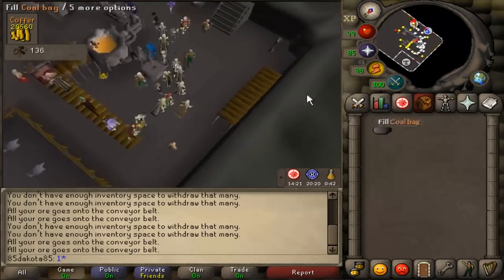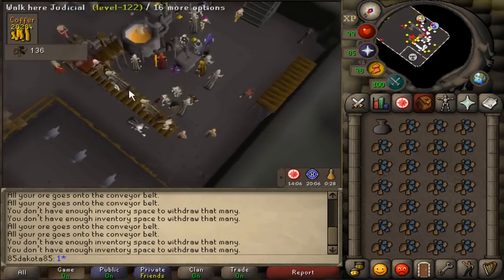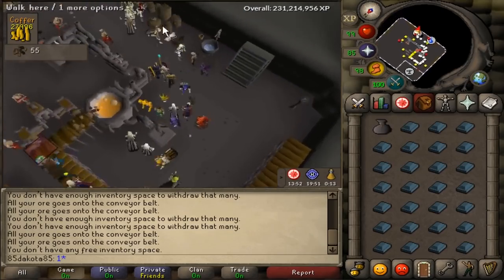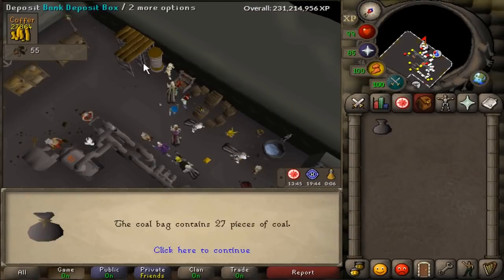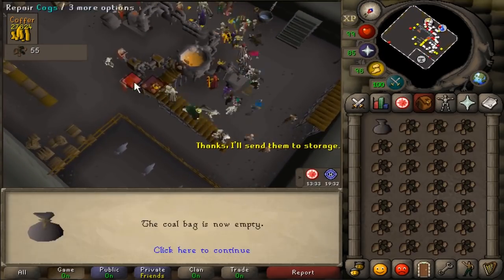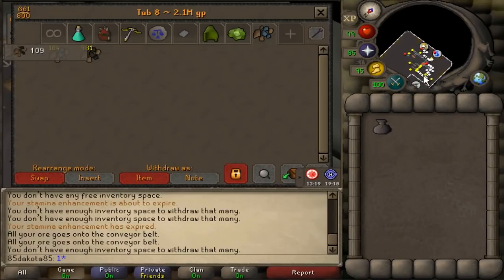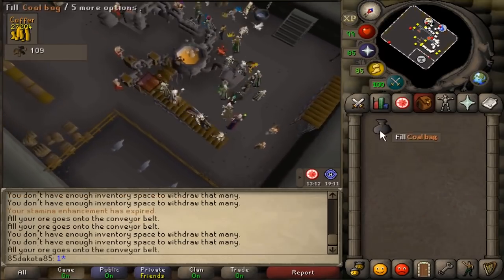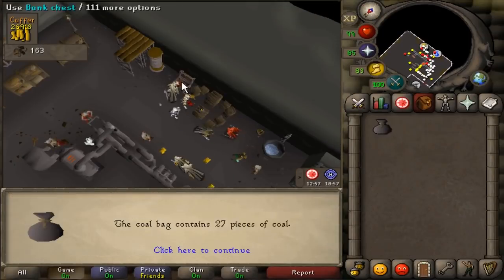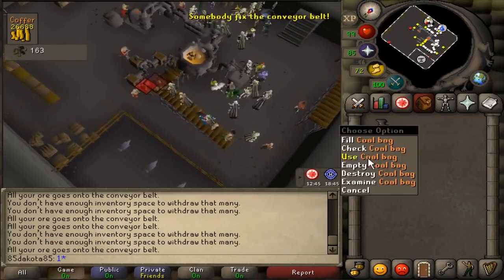You can make Steel, Mithril, Addy, and Rune Bars at the Blast Furnace, and it only requires half of the coal you would normally need, which makes it a pretty solid profit, starting at around 500k an hour if you have a coal bag. If you just did Steel Bars from 30 to 99 Smithing, you would currently profit about 111 mil, but if you switched up to Rune Bars when you hit 85, you would make even more than that. The Mithril Bars are also often better than Steel Bars, so overall you could make around 150 mil getting 99 Smithing pretty easily. If you need a more in-depth guide on the Blast Furnace, I have left a link to one in the description.